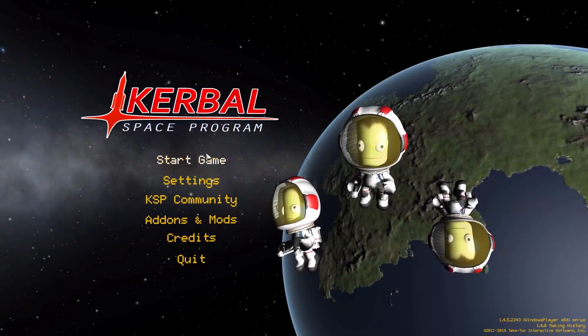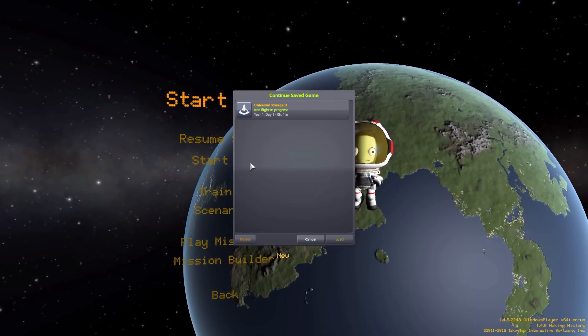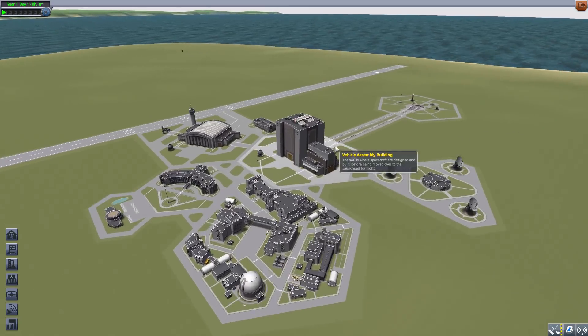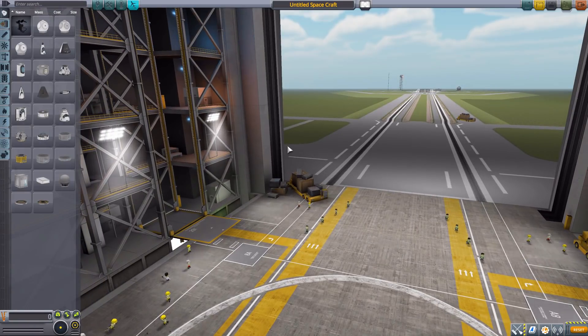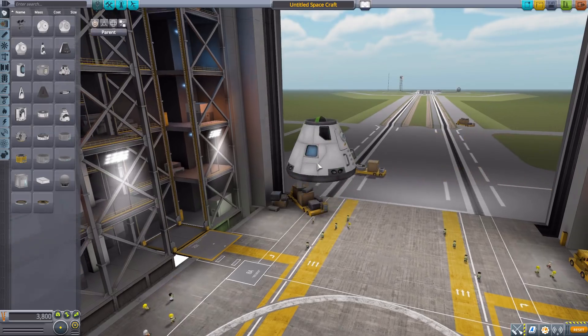Hello everyone, and welcome back to Kodabo Space Program, where today we are having a look at the Universal Storage 2 mod, which is being released by forum user Paul King Tiger, but has a small team of people who have been working on this amazing piece of work. It's meant to pretty much work with any mods you have, and that's a wonderful thing. Let's jump right into the Vehicle Assembly Building and have a look at all the parts — there are quite a number of them. Let's grab the Mark 1-3 command pod for size comparison's sake.